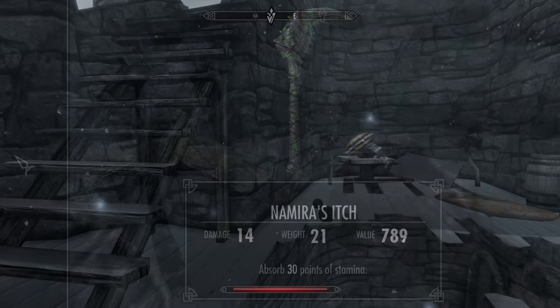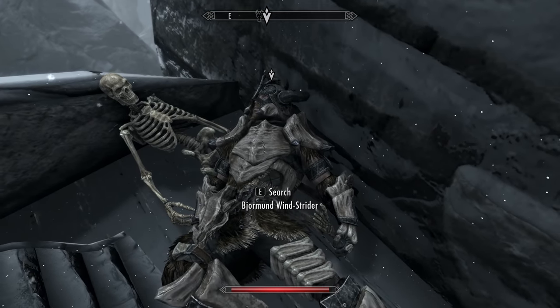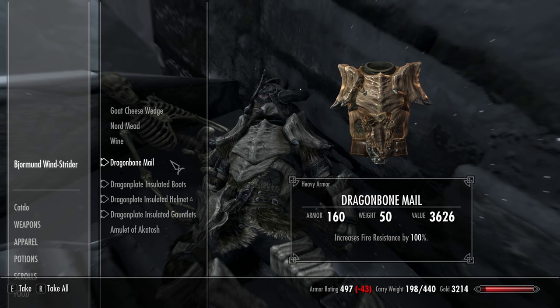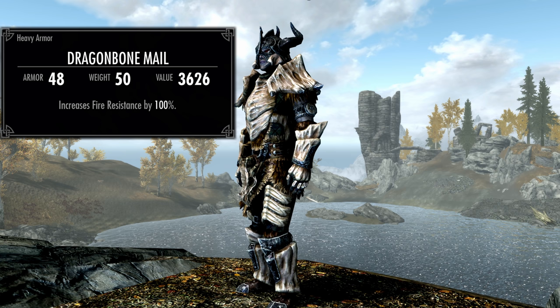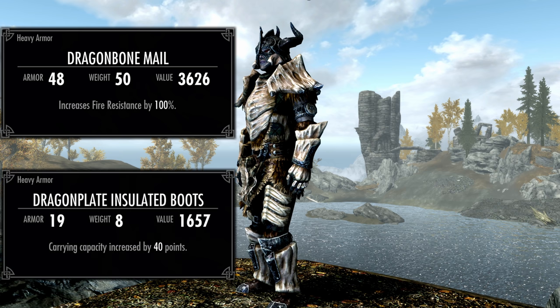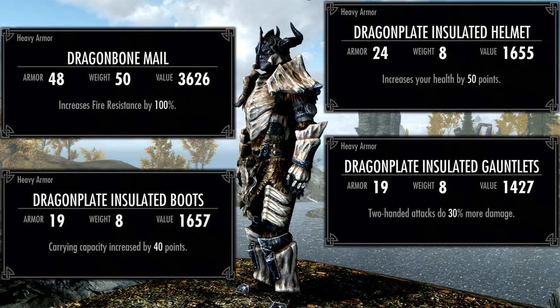Some nice loot and not even what we're here for. Once you climb up to the top of the ruined tower, you'll find the corpse of Bjormund Windstrider, from whom you can get his diary as well as the full set of enchanted Insulated Dragon Plate armor. The chest piece — technically unique, called the Dragon Bone Mail — grants 100% fire resistance. The boots offer plus 40 carrying capacity, the gauntlets plus 30% two-handed attack damage, and the helmet plus 50 health. Despite being a bit of a gauntlet over the other quests, Bones for a Crow ensures the end loot was worth it.